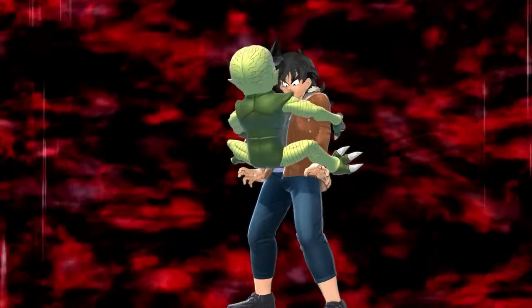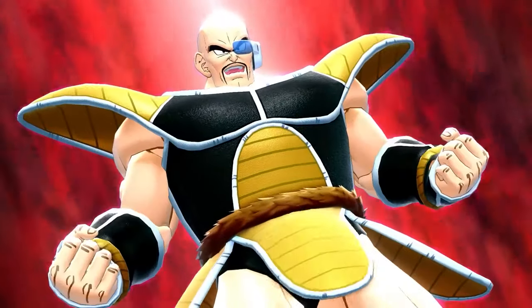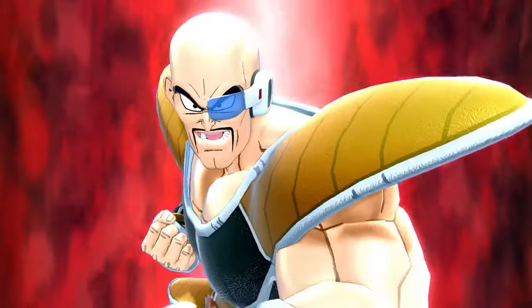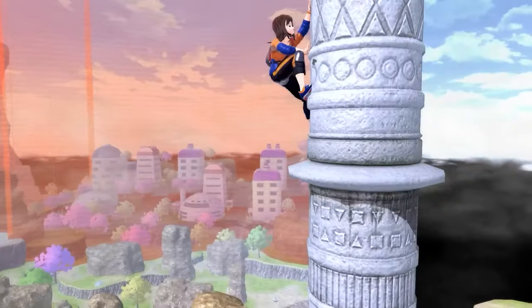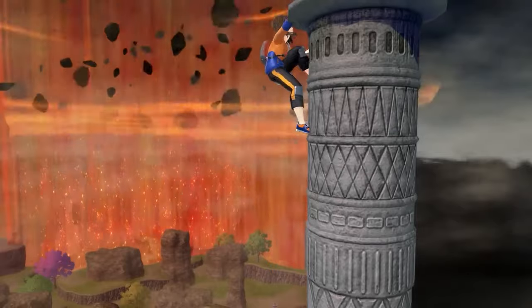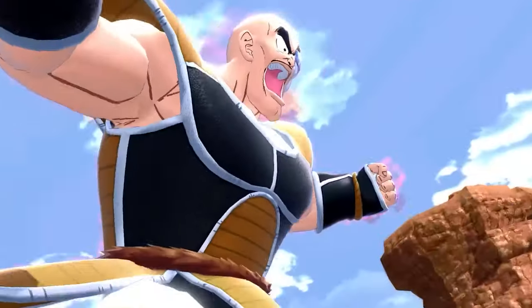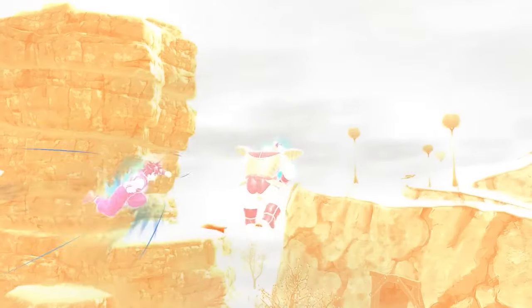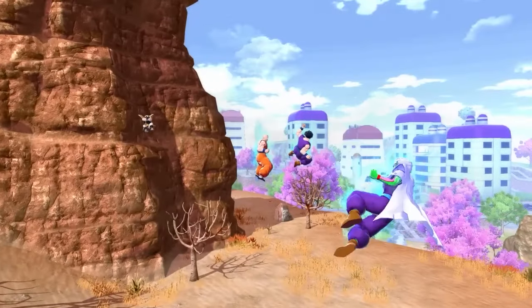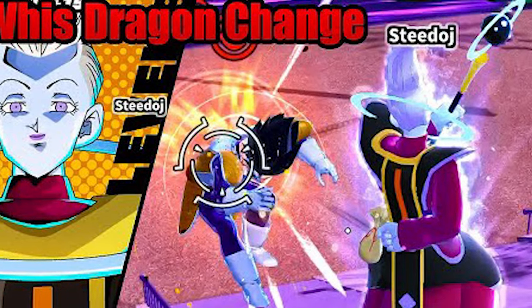For anyone who knows the moves Dragon Ball The Breakers have been making, you know that Breakers has a lot of things that Xenoverse 2 fans have been asking for — such as hair physics, different hairstyles for different Super Saiyan forms, Super Saiyan form hairstyles based on your character's existing hairstyle, actually spiked-up hair, and hair physics in Super Saiyan. Dragon Ball The Breakers has a lot of stuff. Whis' outfit is in Dragon Ball The Breakers and it's not in Xenoverse 2.